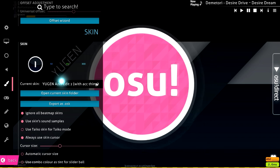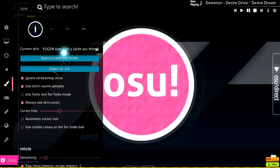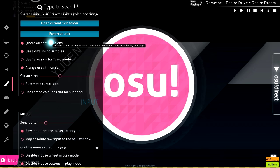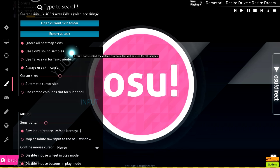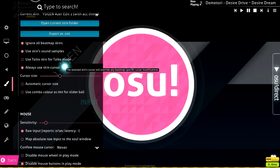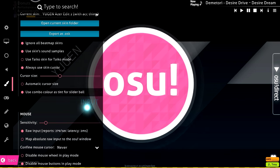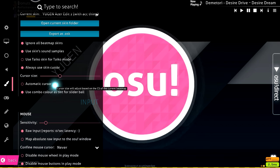For skin, I switch around a lot but generally stick with the Yugen skin — right now I'm using the Azer edit. Ignore all beatmap skins: checked. Use skin sound samples: checked. Always use skin cursors: checked, because I don't want a random butterfly cursor when playing some other map. Cursor size I have at 1x. Use combo color as tint for slider ball should be checked — it just makes the slider ball look nicer.